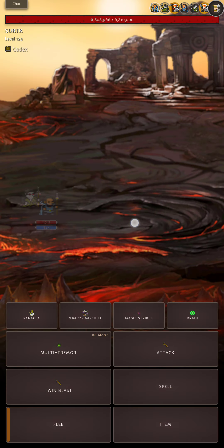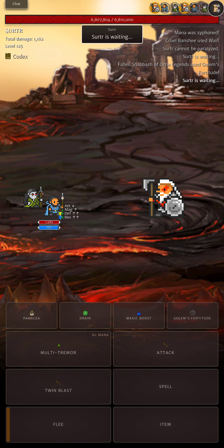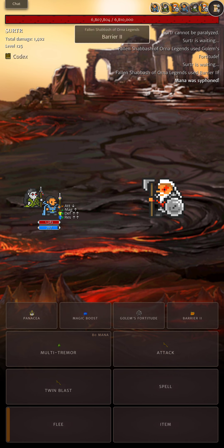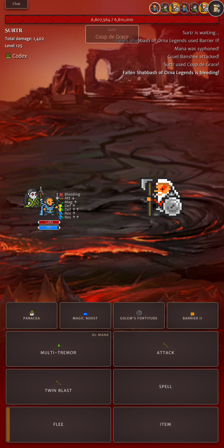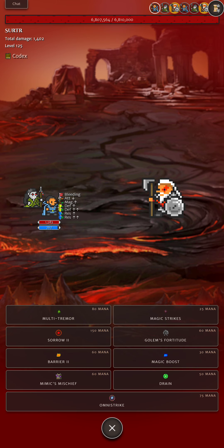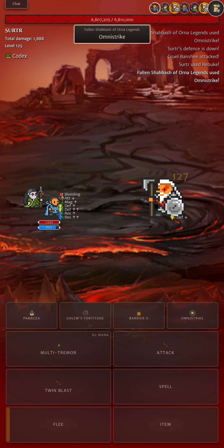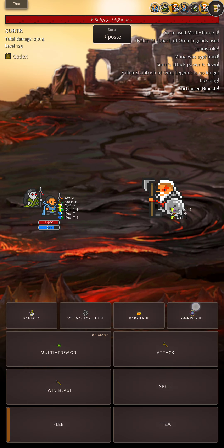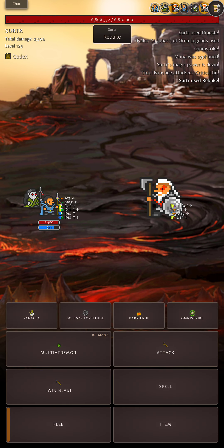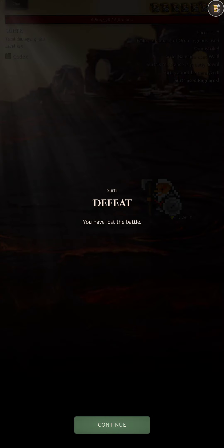Let's try Surtr, Tier 5. Notice that in the last raids we didn't get a Wail proc from our pet. If you get the double resistance down on the raid boss, you can keep going for longer as long as you survive a hit. I can use Omnistrike this time on the Tier 5 raid. You want to use Omnistrike until you basically proc Attack down, Magic down, and Resistance down.